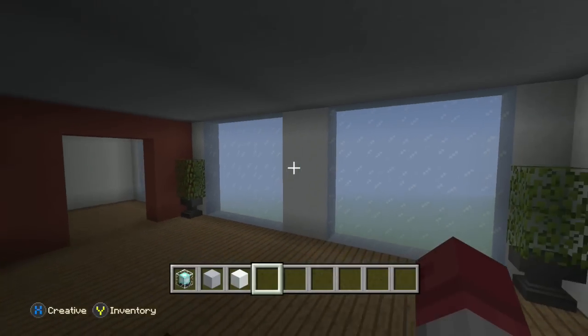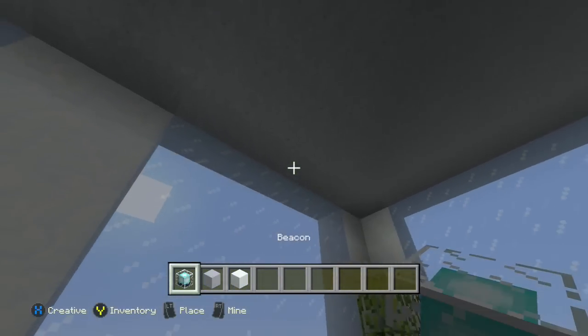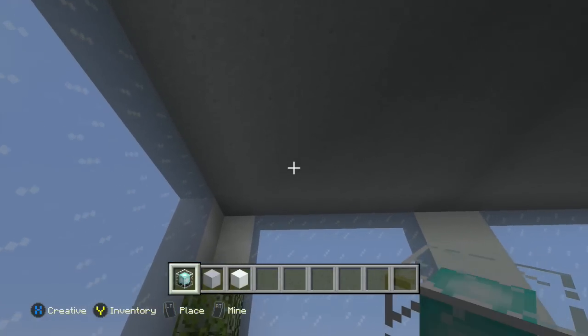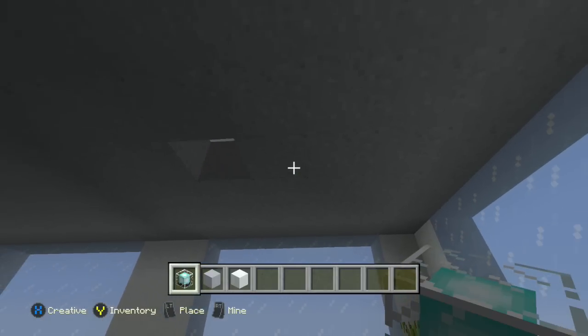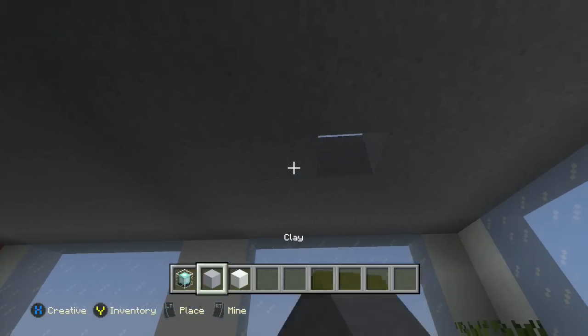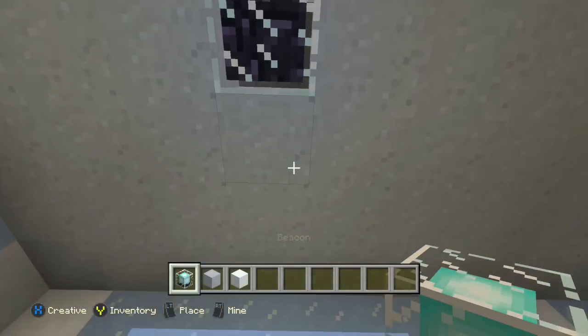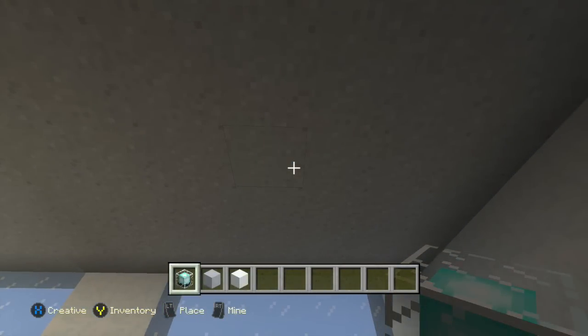This is a big issue when people are trying to build ice buildings — they don't know how far they should put lighting away. It's very easy. What I do is when I have a window right here, go all the way up to the ceiling, I go three blocks over, and then I put the lighting right there. It doesn't matter if it's glowstone, beacon lighting, or redstone lighting. Three blocks away from the window is perfect, and the ice will not melt.